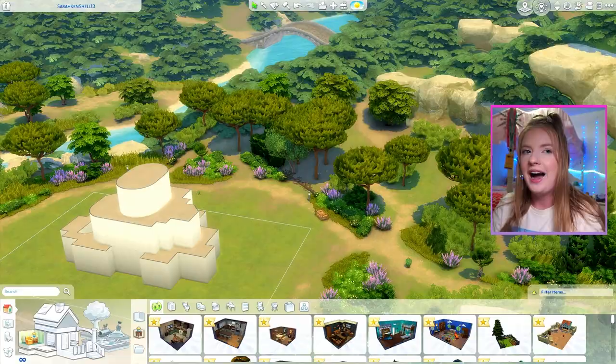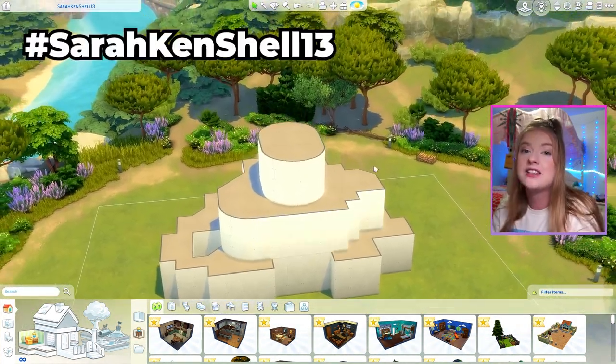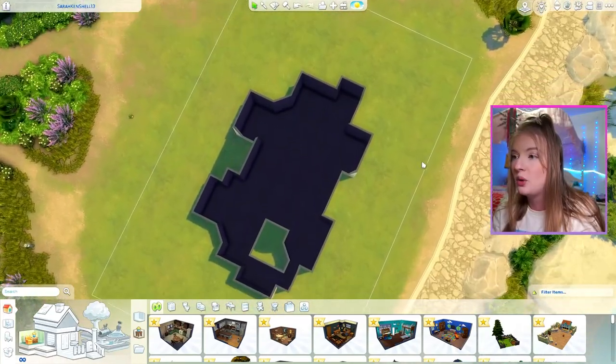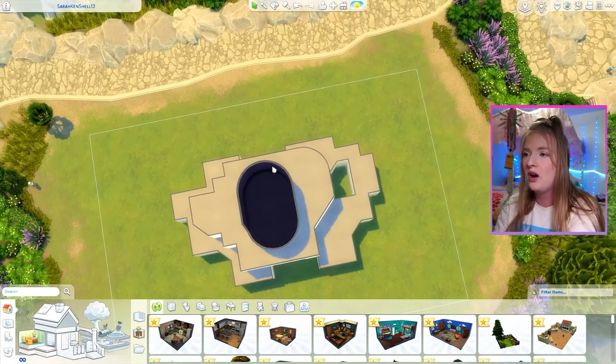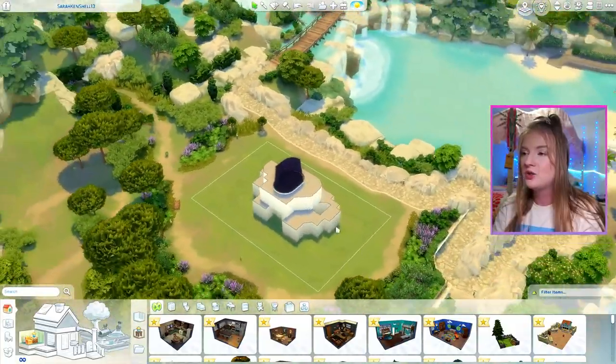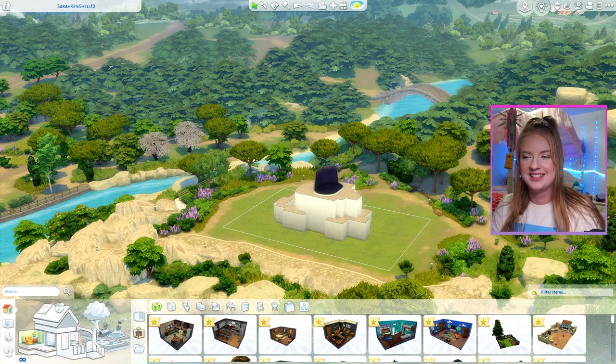I don't even have words for this new shell. I don't know what compelled me to make this monstrosity, but this is Sarah Kenshell 13. It is three floors. There are multiple diagonals, a weird little courtyard, some curved walls, some other curved walls. And if it is one thing, it is a nightmare. But it's a nightmare that I'm overjoyed to share with you all. So let's take a look at what I did with it.